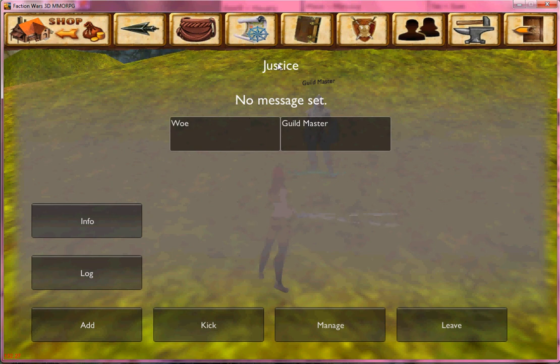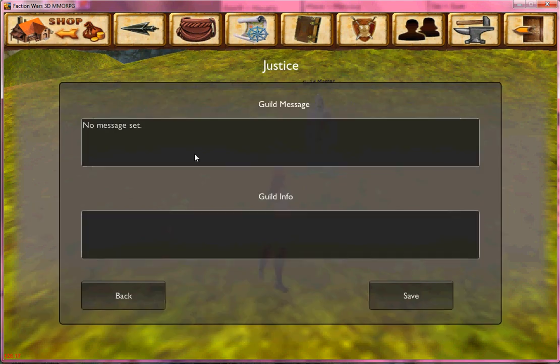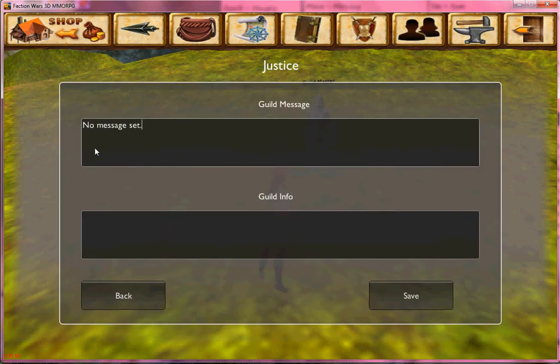You can see the guild name here. This would be the daily message if one were set. You can see a members list here, me being the only one. Now Info would be how you set the daily message — this is the message that every member sees when they first log on.